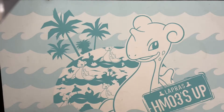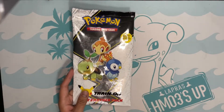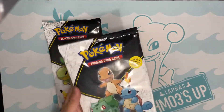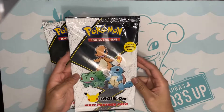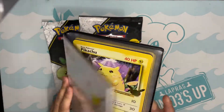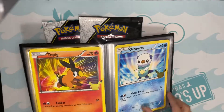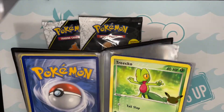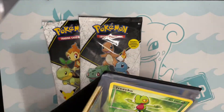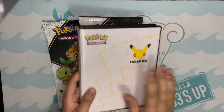Hey everyone, what's up? It's Dom here and today we are finally opening up the Sinnoh Partner Pack along with the Kanto Partner Pack that just came out today. I'm super excited to finally finish off the last of the big cards. It's been a very long journey trying to complete these, and today is the last day we are finally going to finish completing the binder.